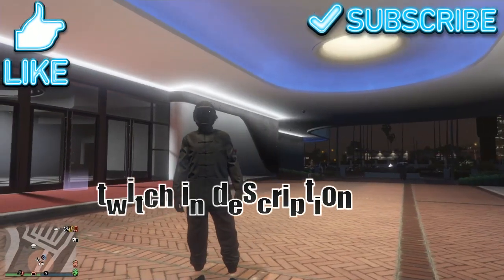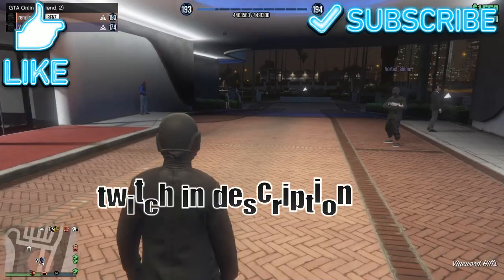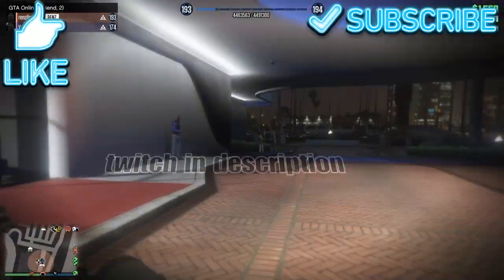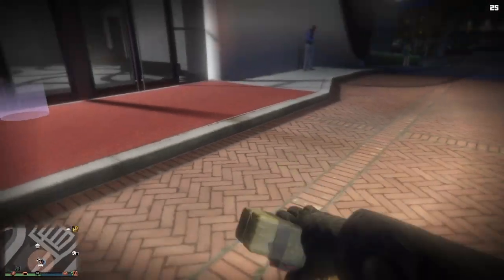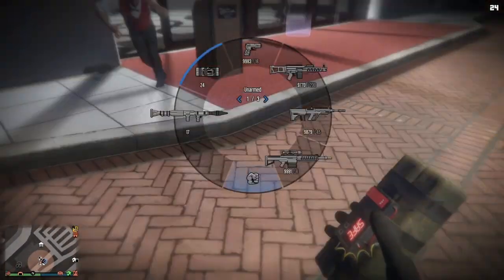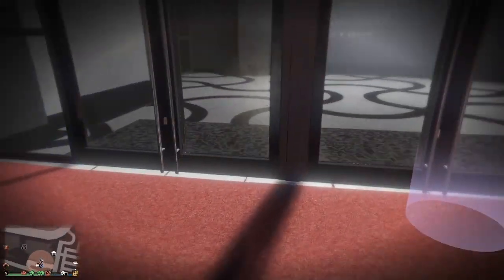Welcome back. Today I'm gonna show you how to do the off the radar glitch — you will be basically off the radar the entire time, except when you kill yourself. If you stick bomb yourself and kill yourself, you will no longer be glitched; it will put you back on the radar. Now let's get straight into it.